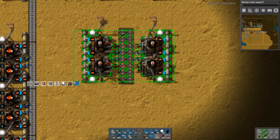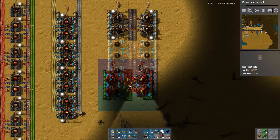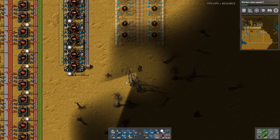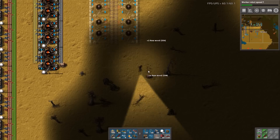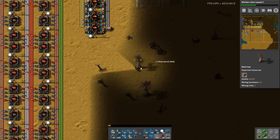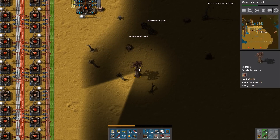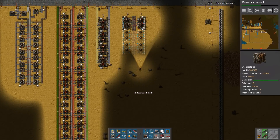We'll start by taking a blueprint of this - easy peasy. Let's see how many I want. If they're creating one per five seconds and they work at speed 1.25, that means they will produce one per four seconds. And each cluster produces one per second, so six clusters give six per second - that's more like it.